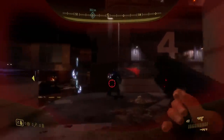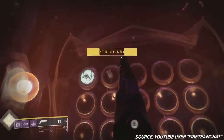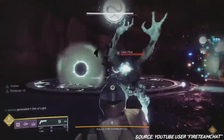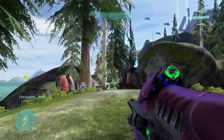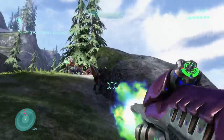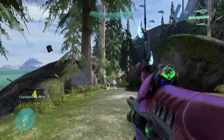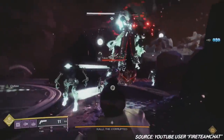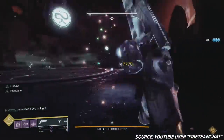Bungie also put another major Halo easter egg in the Forsaken expansion. There's a section with a huge puzzle, and if you solve it, you will instantly die. But upon respawning, every enemy you kill will shoot confetti out of their bodies and make a really interesting squealing noise. This is an obvious reference to Grunt's Birthday Party — a skull in Halo 3 and other Halo games where shooting the heads of Grunts caused an explosion of confetti and children yelling 'yay.' It was a fan favorite and a staple of the Halo franchise, and it's very obvious this is a direct nod to that legendary ongoing gag.